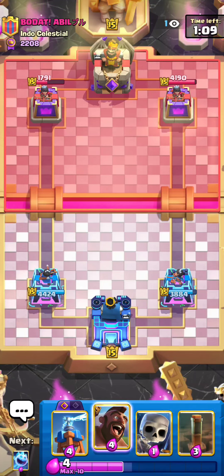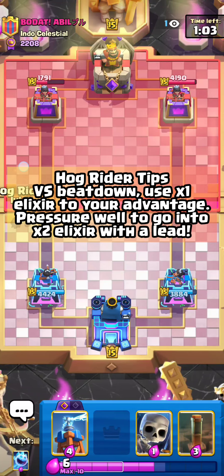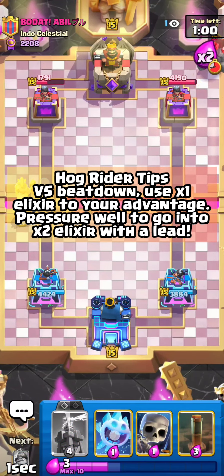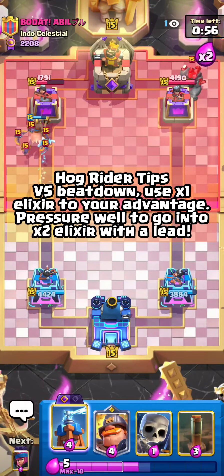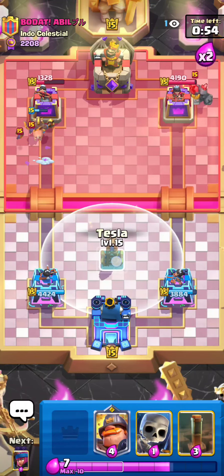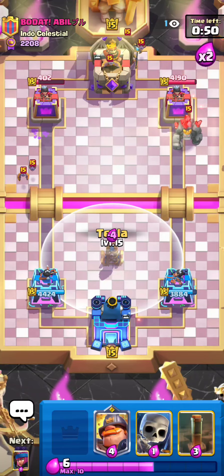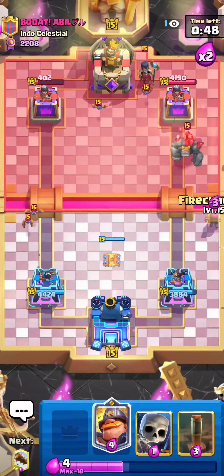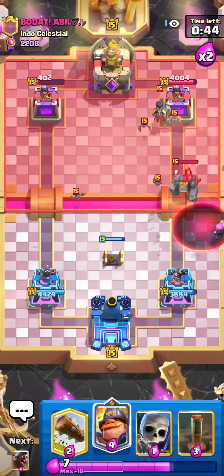We are up against Beatdown right now — Golem specifically. The biggest advice I can give against Beatdown is that Single Elixir is crucial. I'm going into Double Elixir with a bit over 2,000 damage lead against him, which is so important because it's going to be pretty difficult to break through once you get late into the match. Single Elixir is so important against Beatdown because you just really need to get the advantage — they have a slow cycle.